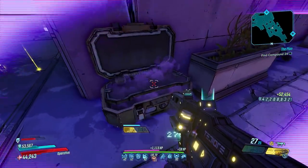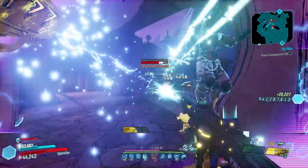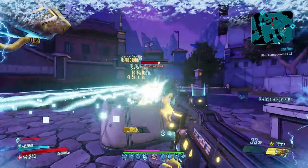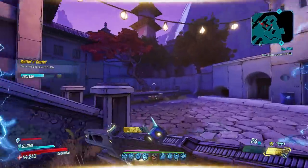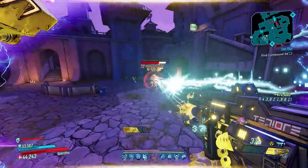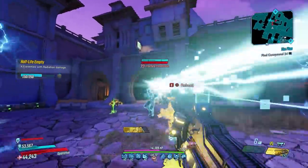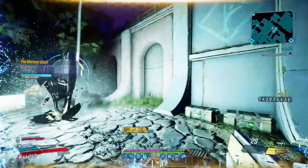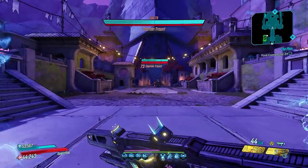Since this gun applies its own stacking vulnerability debuff, the damage starts out very low, but the longer you're shooting it the higher the damage gets, ultimately letting you do crazy damage. It has become one of the best SMGs in the game overnight — I would place this probably in my top five SMGs right now. This gun is exceptional on every single Vault Hunter because of the debuff it applies, and it's especially great on Amara, Moze, Zane, and FL4K.